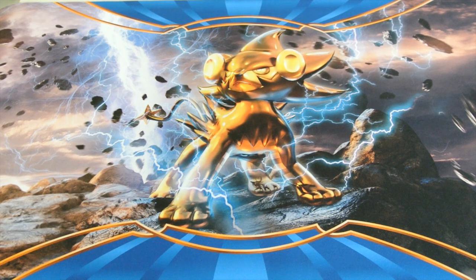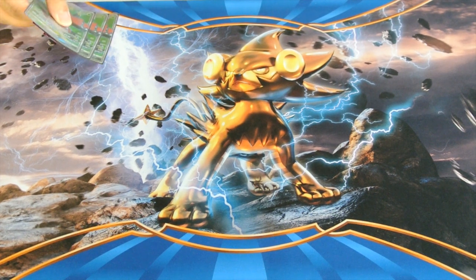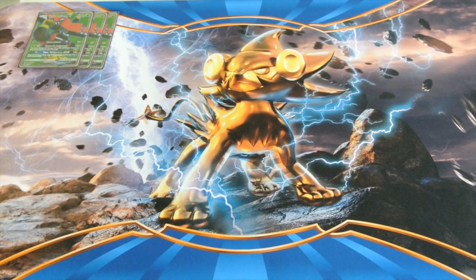Starting off our Pokémon line, we run three copies of Tapu Bulu GX. It has 180 HP with the attack Nature's Judgment — it does 120, and if you discard all energies it does 180. Plus Choice Band, that's 210, knocking out everything in the meta except Gardevoir GX.